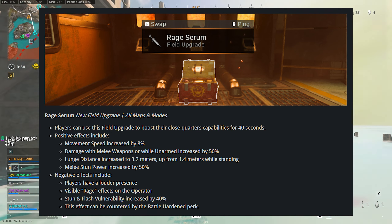Perks have also been updated. With Serpentine, fire and explosive damage is no longer decreased while running, though later in the season players will need to use Tac Sprint for Serpentine to be effective. Battle Hardened has also been buffed, with stun and flash resistance now up to 80% from 50% and 70%.